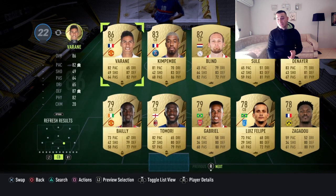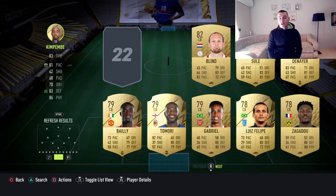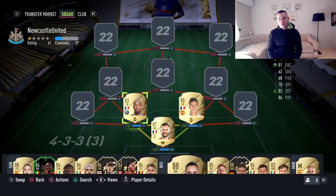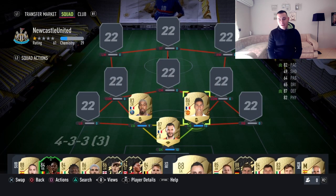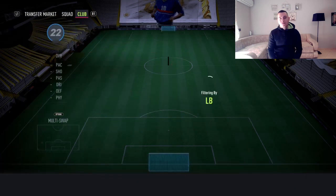The center back duo is going to be Rafa Varane paired up with Presnel Kimpembe — an absolutely fantastic French duo. These two players move on their own sometimes and make your life a lot easier when you're defending. I wasn't expecting Varane to be that good; I didn't have a chance to try him on my account, but he is incredible, absolutely a fantastic player.